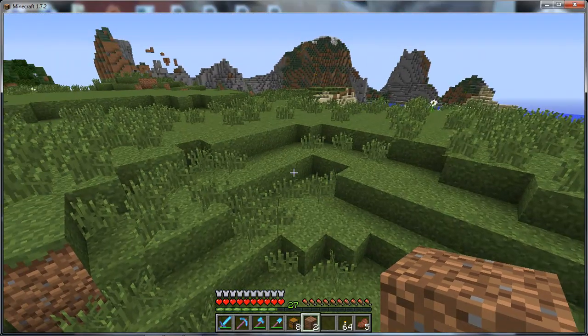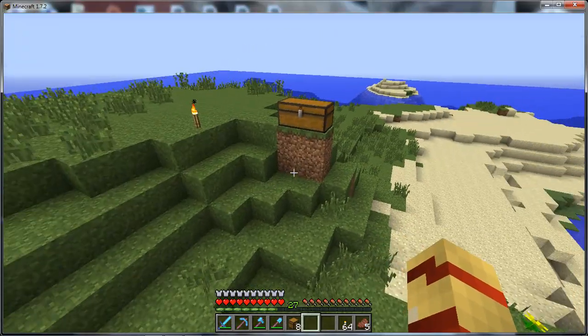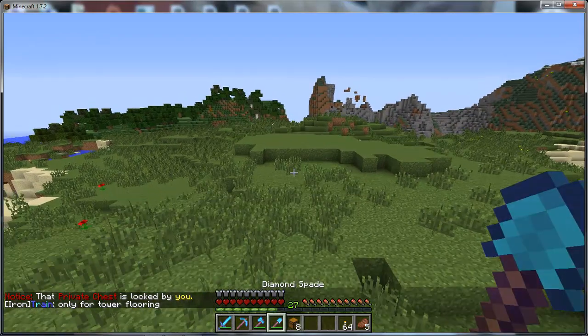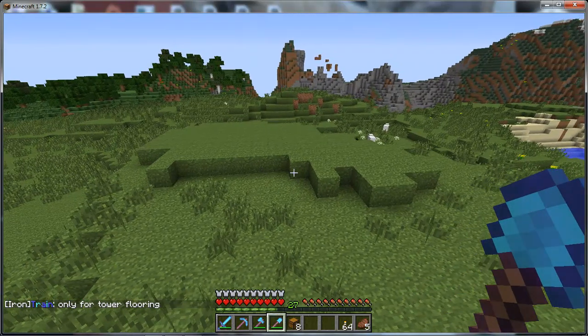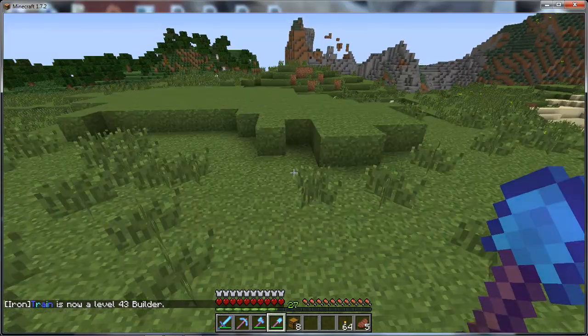So basically what happens now is anywhere you happen to be in the world your chest is in, if you throw items out of your inventory they don't drop to the floor — they actually transfer to the chest for you. This is great for if you're out mining, for example, or gathering resources. With MCMMO you occasionally get extra stuff drop.